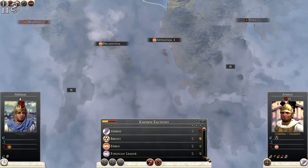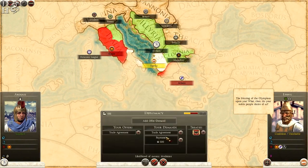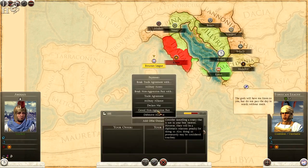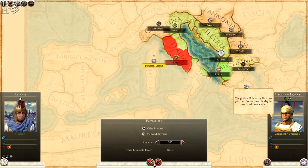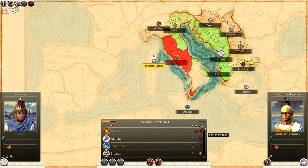Epirus have taken Brundisium — well done Epirus! I believe we're trading with Epirus — let's just double check. We're not, but can we trade with them? Yes — look at that, we have trade with Epirus, that's good for us. The Etruscans might be willing to do some business too — we have a non-aggression pact. Can we get some money from them? They will trade but they want me to give them territory which is not going to happen. Just trade — there we go, excellent. We're trading with the Etruscans, who are quite friendly towards us.